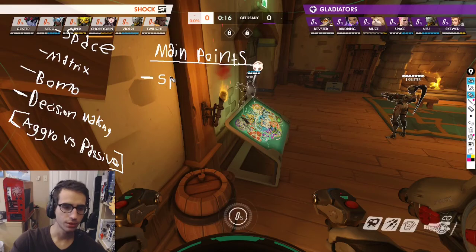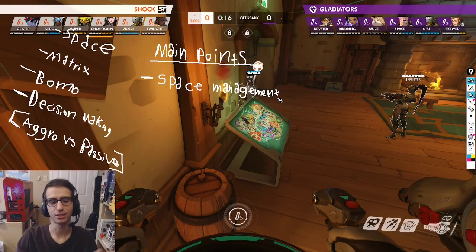Anyways, big part about D.Va: space management. I know 'space' is on the other team's name - I'm going to try my best not to use that word too much. But space management is one of the most important things on D.Va. This is the best way I can explain D.Va to you guys: D.Va can do everything - practically everything. She's almost one of the best off tanks in the game. She can eat damage.